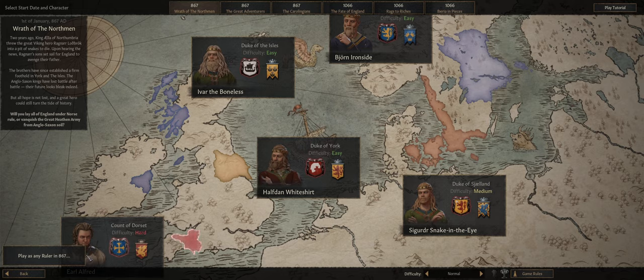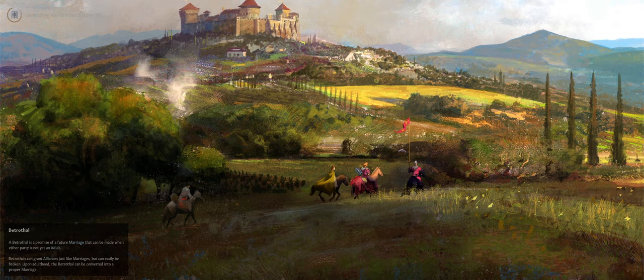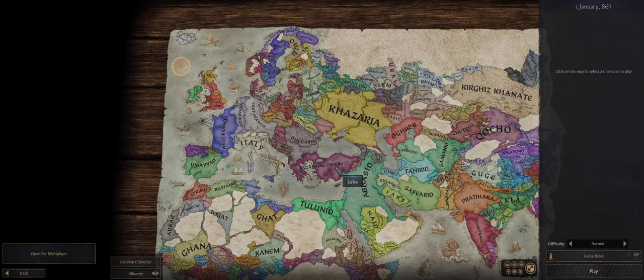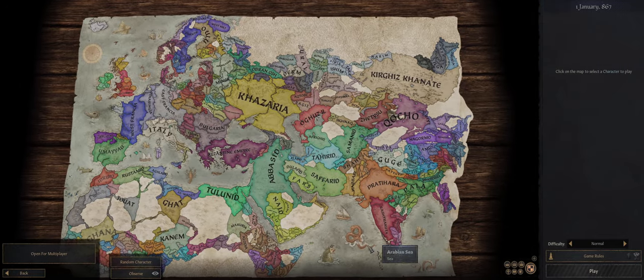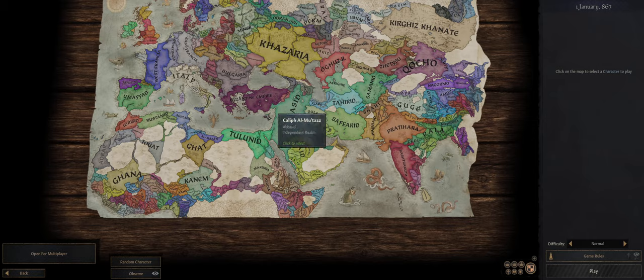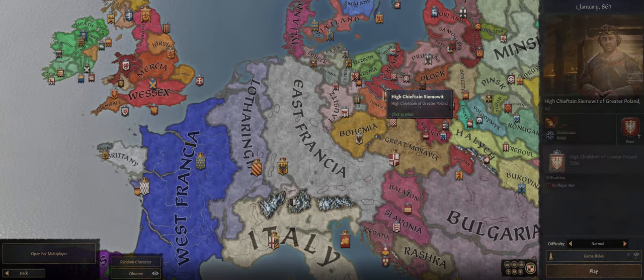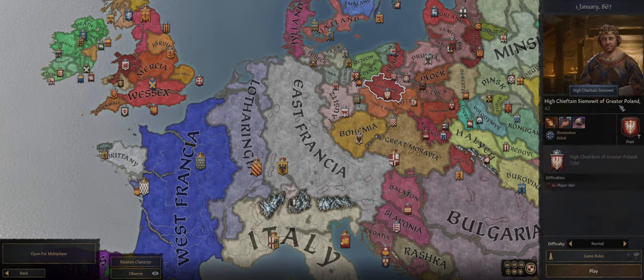But that's not what we're going to do. We're going to select this button in the bottom left-hand corner, and that'll let us choose to play as any one of the characters on the gigantic Crusader Kings 3 map. We're going to go ahead and start as the High Chieftain of Greater Poland.